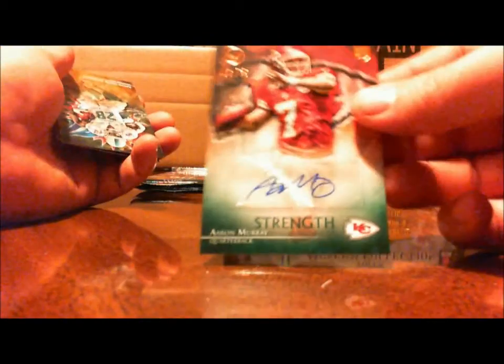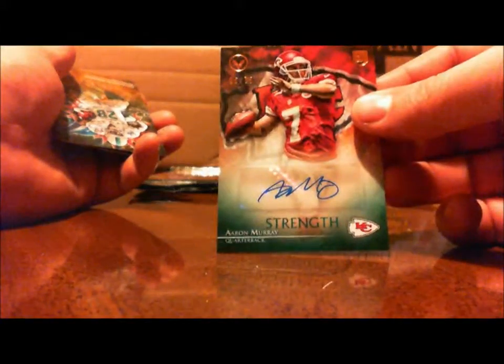Still looking for one more — just an auto still. Josh Gordon, Peyton Manning, Jason Morrow, Michael Floyd, Randall Cobb, and Imani Ball. All right, Marcus Allen, D. Ford — there's our auto — and Aaron Murray for the Chiefs, number six out of 75. Noshon Moreno, Marcus Colston, and Geno Smith.